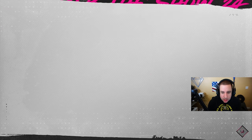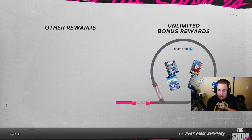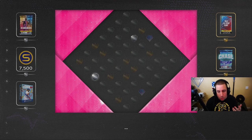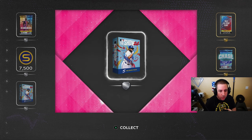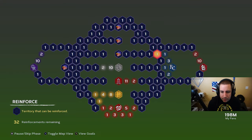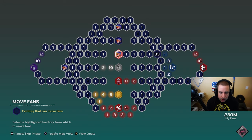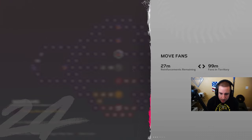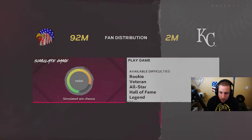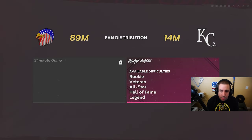We beat the Cincinnati Reds. We have a wheel spin — we want gold or diamond. We've gotten one diamond and one gold already; this time we get silver, which is five packs — we'll save those for the end of the video. We skip to reinforce, reinforce here, move our fans over, and we're good to go to attack Kansas City. We get this territory and the one below, then go play Kansas City.